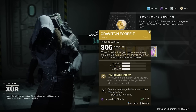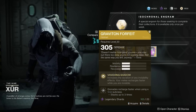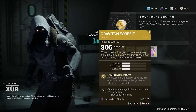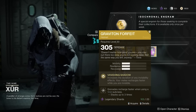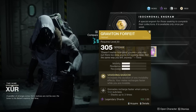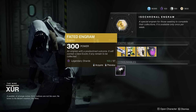Moving on to the Hunter, we have the return of the Graviton Forfeit from Destiny 1 and the exotic perk is Vanishing Shadow. It increases the duration of any invisibility effects and your melee recharges faster while you are invisible. Not terrible perks, very situational, but there are still a lot of exotics I would rather have.